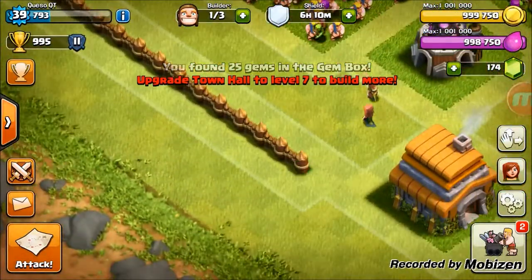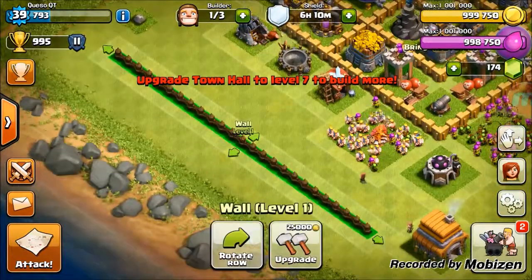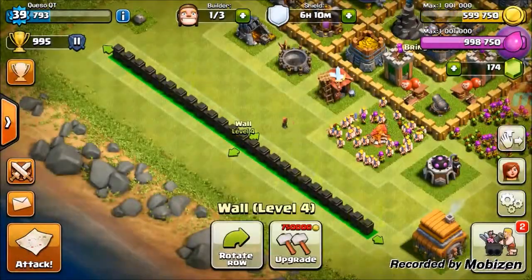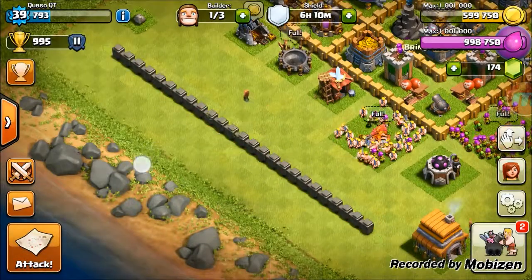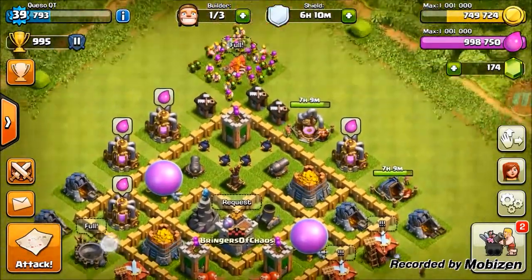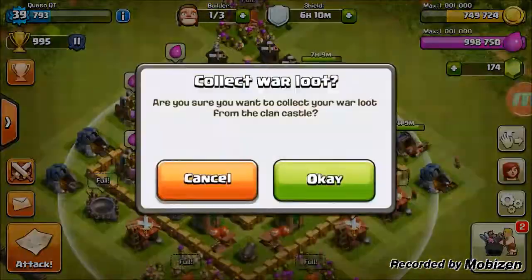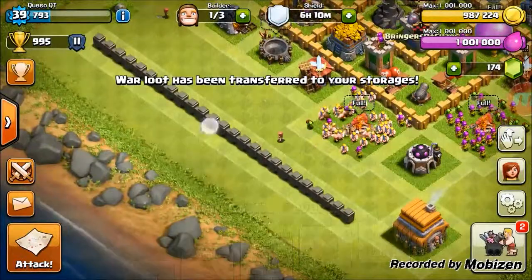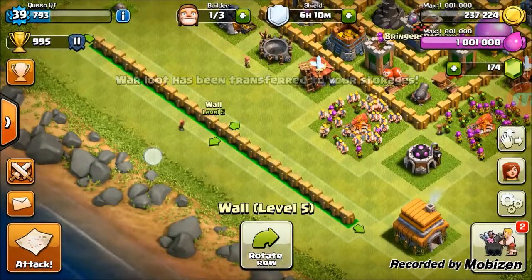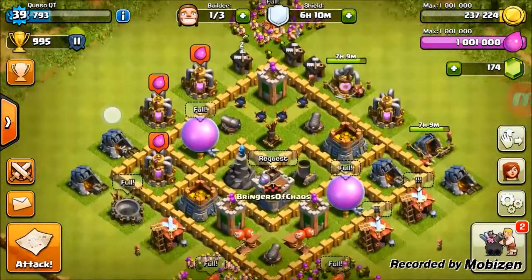We got all our new walls built! Let's go ahead and use that upgrade ability they've given us in this game and get all of these maxed out right now. We need to collect our war loot gold - select all, boom! And they are now equal to the rest of our walls, so that's awesome.